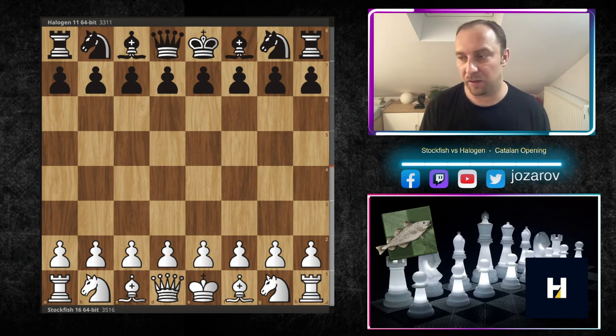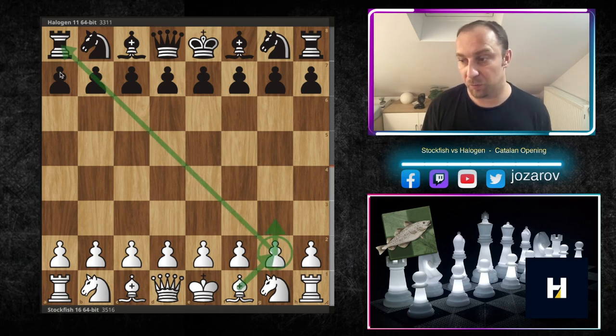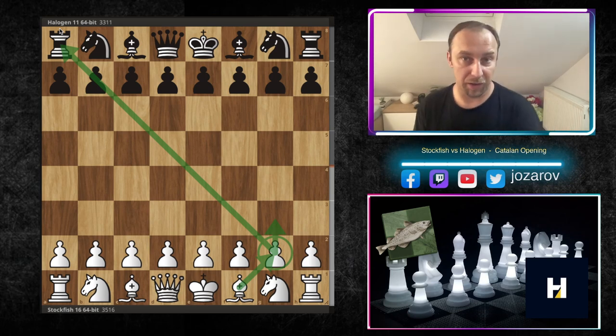The Catalan opening has its own rules, and one of the most important rules is to not give up your most powerful piece, which is the light-square bishop. You play g3 and then bishop to g2, and basically your light-square bishop is supposed to be the best minor piece on the board. Never should you give up your light-square bishop for your opponent's knight — maybe for a bad knight or for the opponent's light-square bishop, but never for the knight.